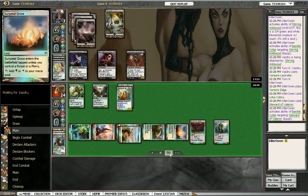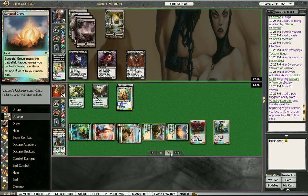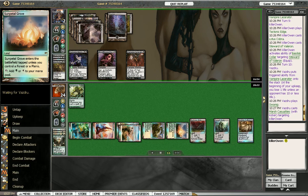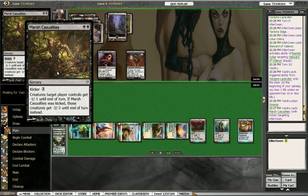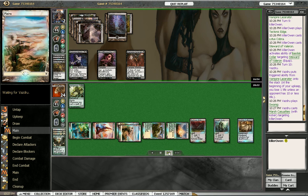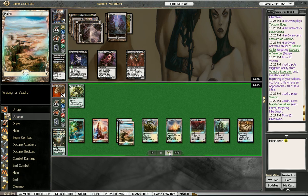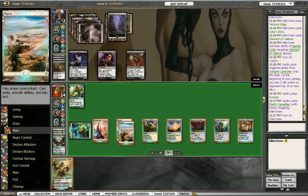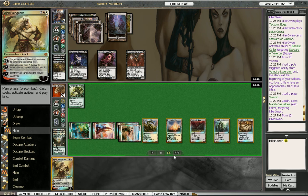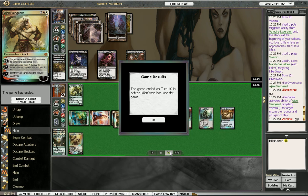He gets down to 2 life, takes the damage from the Lacerator. He plays Marsh Casualties, which clears the board except for the Vengevine. He doesn't attack. We get our Ajani and use his ability to shoot our opponent for 3 and gain 3 life — and that should be game. So there's round 5. We're 4 and 1 going into the last round. If we win we're definitely in top 8, but if we lose we'll need good tiebreakers to make the finals. We'll see you in round 6. Thanks.